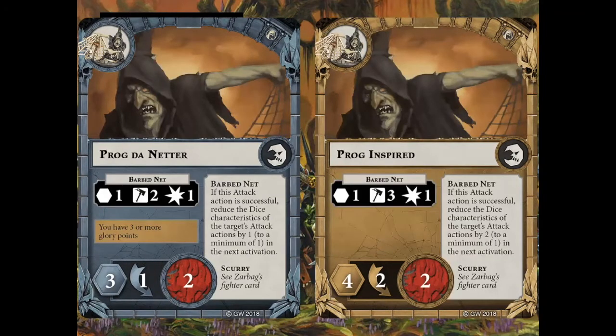Next is Prog Daneta. Not super exceptional. Goes to two dodge for movement when inspired. Only two wounds. Has a very accurate barb net — if you happen to land it, enemy units get minus one to their dice characteristic until the end of their next activation, which doesn't last very long, but it's better than nothing.